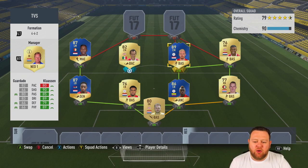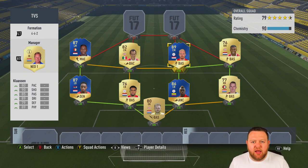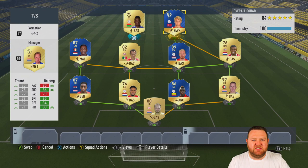In midfield we've got probably the one I was looking forward to using the most, which is TOTS Klaassen — he's 89-rated and one defending away from being Club 80. He's up against Guardado, who is actually very well-rounded. Guardado is like the paciest centre midfielder in the Eredivisie, which is why I've chosen him. Everyone else is super slow non-rare gold, so I figured he would be the best option.